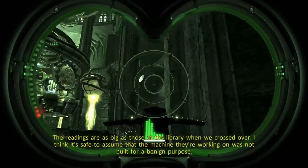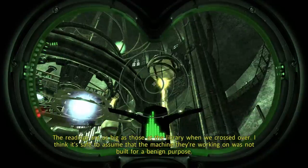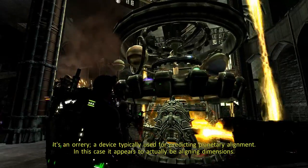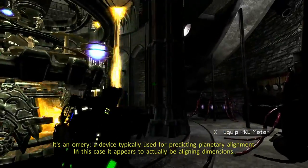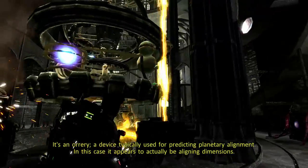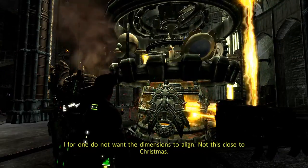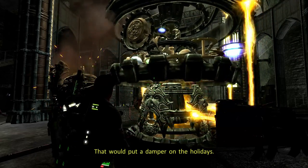What are they doing? The readings are as big as those at the library when we crossed over. I think it's safe to assume that the machine they're working on was not built for a benign purpose. It's an orrery — a device typically used for predicting planetary alignment. In this case, it appears to actually be aligning dimensions. I, for one, do not want the dimensions to align. Not this close to Christmas — that would put a damper on the holidays.